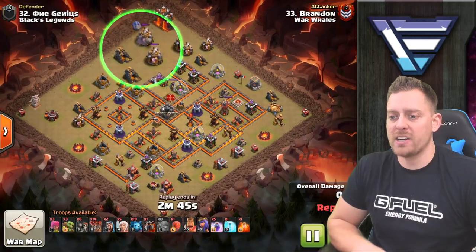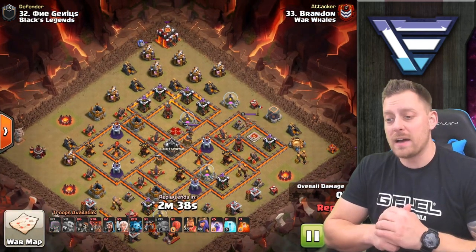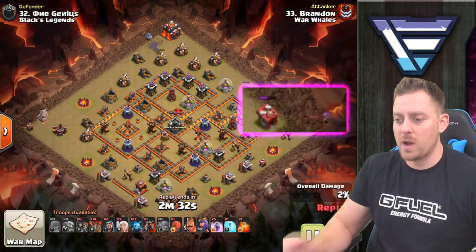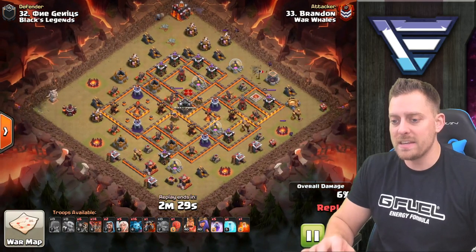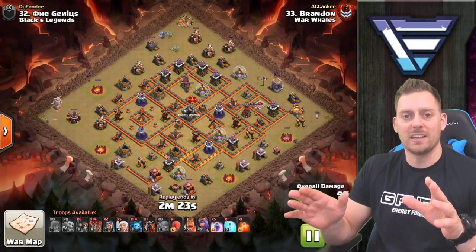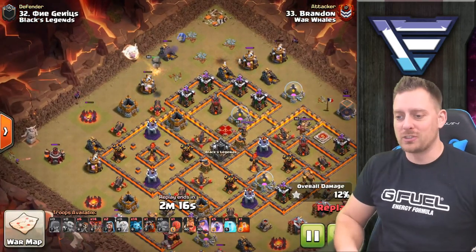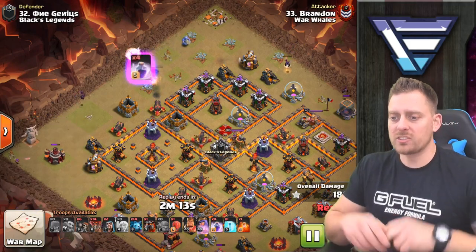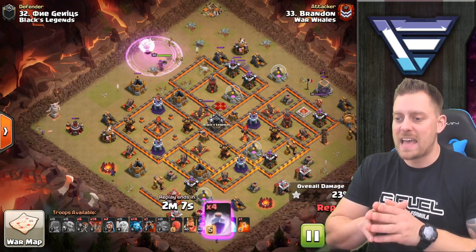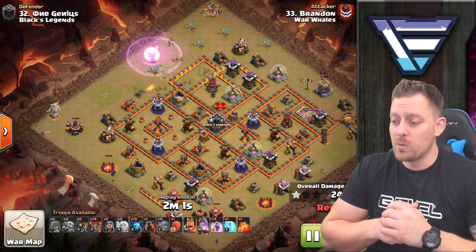We've got a bowler bouncing up top, taking out two pumps and eventually the town hall — great value from a single bowler hitting multiple structures. There's an archer in the east picking up a builder's hut and some minions, getting a lot of chip damage at the start. The queen walk begins on the northwestern side of the base. A rage spell is already being used — the number of rage spells in this army shows Brandon is ready to use them on the queen walk if needed, to make sure she survives.